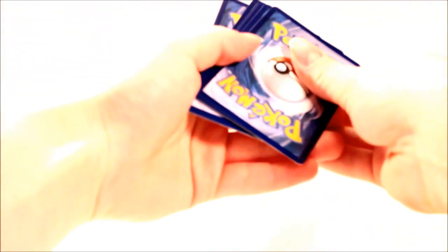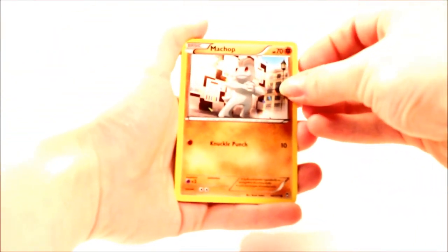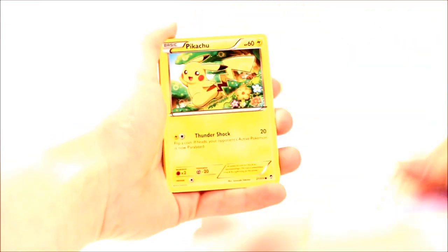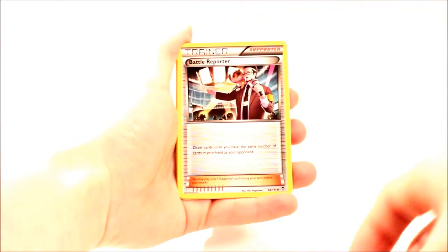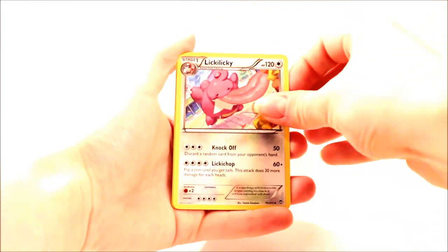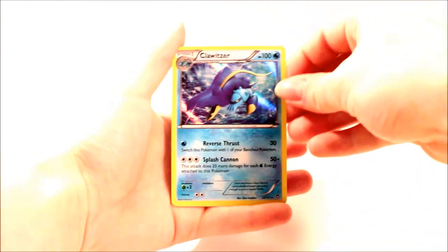Let's try Furious Fists — how about a secret rare Lucario? Lucario is still a pretty awesome card. If we can get more than one EX in this tin it would be awesome. So: Machop, Gothitelle, cute Pikachu, Clauncher, Clefairy, Battle Reporter, Combustiken, Lickilicky, Hitmonlee — just an uncommon reverse — and a holo Kecleon. So that's not bad at all — two out of three packs so far have got half decent pulls.